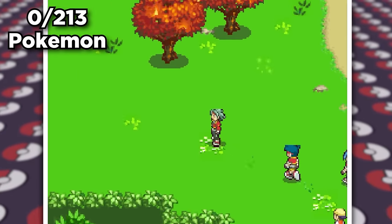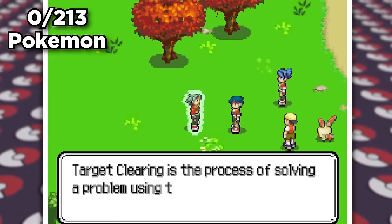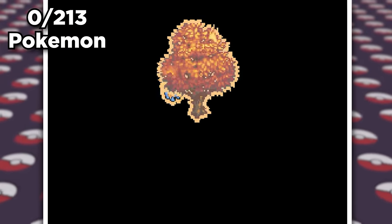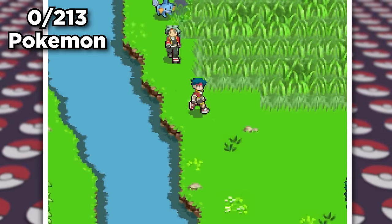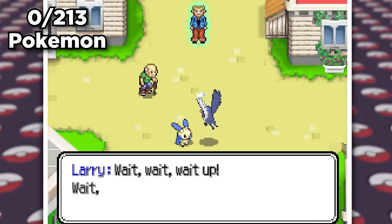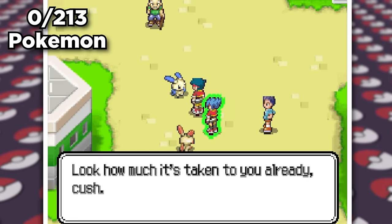Upon reuniting the two, this little dumbass kid lights the trees on fire, so we gotta put it out. We capture Mudkip to help, and it's here that I learn that these Pokemon are one-time uses, returning to their habitats once they've assisted you. Also, you can't run in this game, which is fun. We head back out and find the Minun and Taillow scrapping yet again, and after calming the Taillow down, Minun becomes our little buddy.